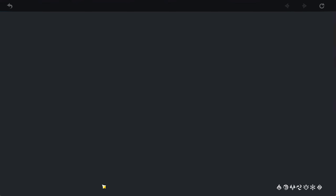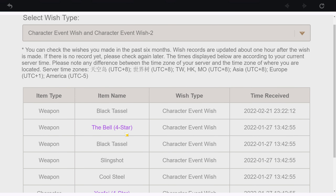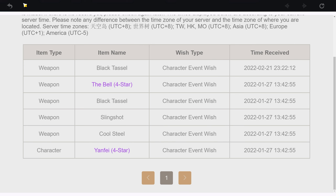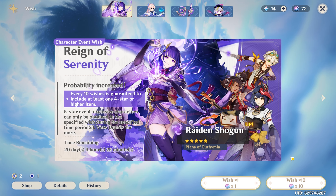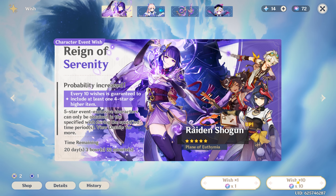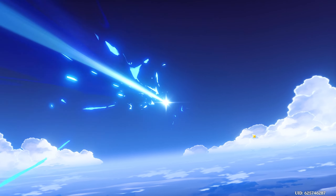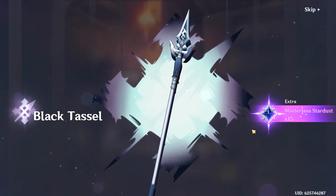I'm on about one or two pity — actually I see I got Zhongli, so I'm on six pity from this page. I have 72 wishes, which is more than enough. I usually get a five-star around 70, but let's go ahead and jump in. I really hope I get Raiden — I've been really lucky with my five stars but I hope that continues.